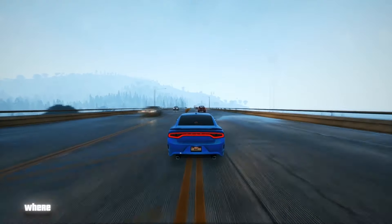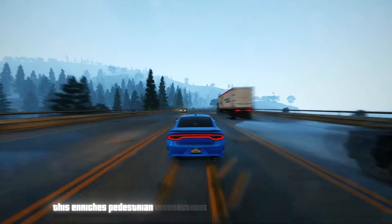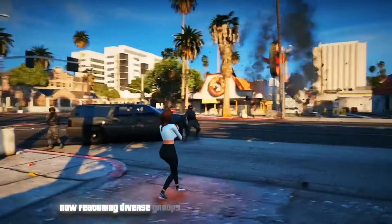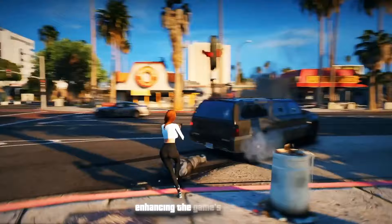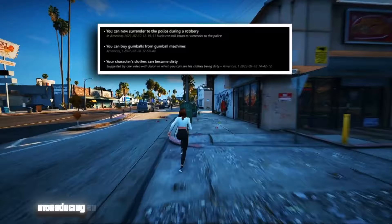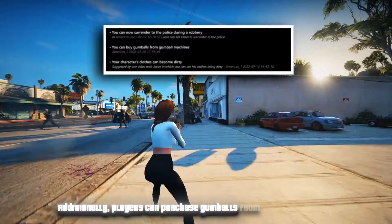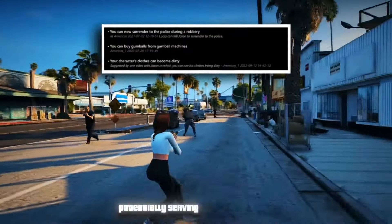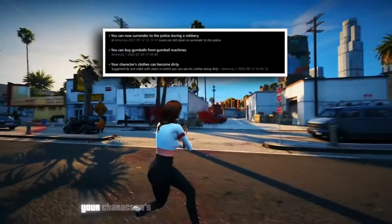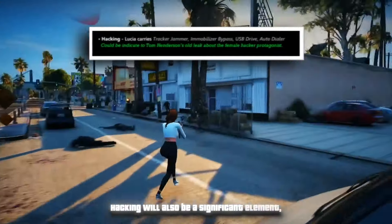Developers have made significant enhancements to the Euphoria physics engine, improving ragdoll physics and overall game mechanics compared to GTA V. Regarding multiplayer, in a leaked clip from GTA 6, a session showed a player count suggesting two players present out of a maximum capacity of 32 slots — mirroring the setup in Red Dead Online and GTA Online, practically accommodating 30 players plus two spectator spots. Leaks also suggest advanced weather systems including heavy fog, a feature less common in GTA V.